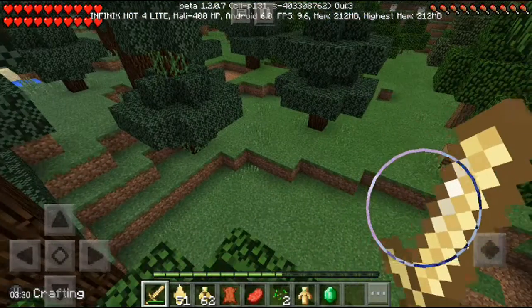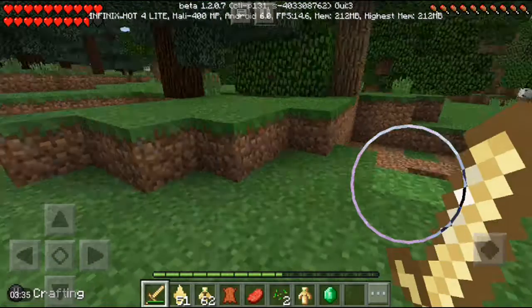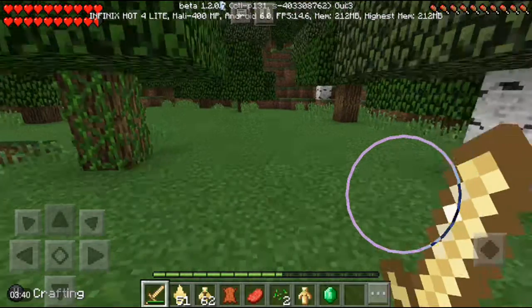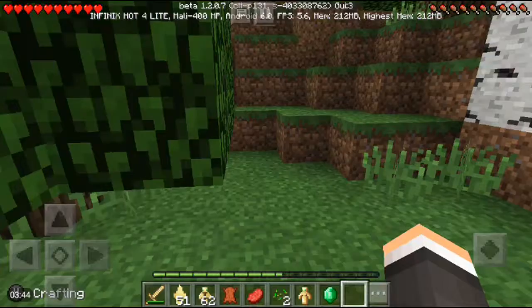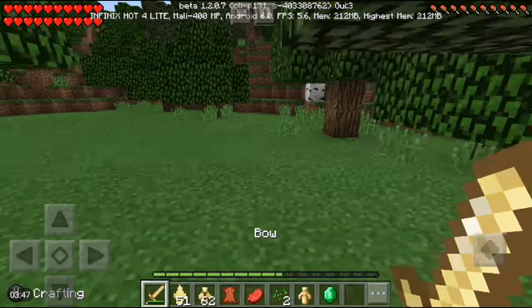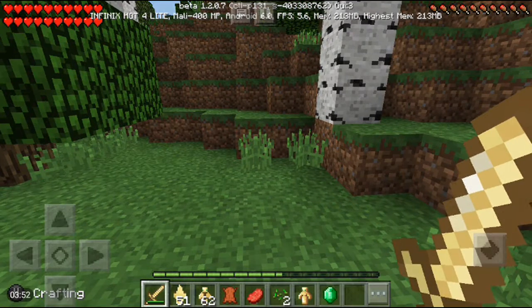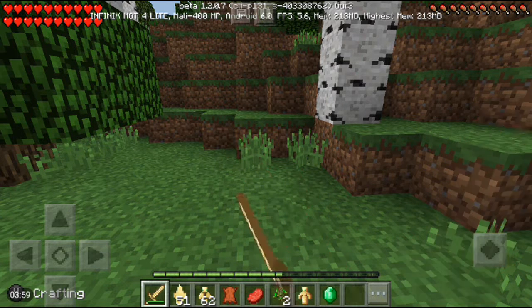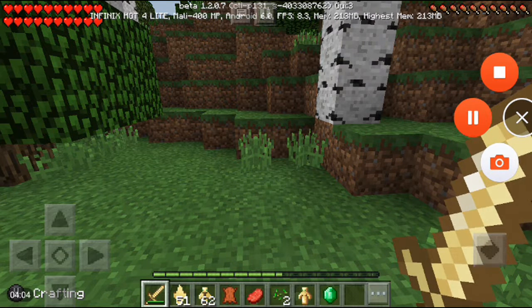The addon also gives you speed when you're holding the sword. Watch me — when I'm walking without it my speed is normal, but when I hold the sword my speed increases. It's very useful in survival. You guys can download this addon at the website down below. I hope you enjoy this video — it's very short but a very epic addon. Goodbye, don't forget to subscribe, leave a like and comment!